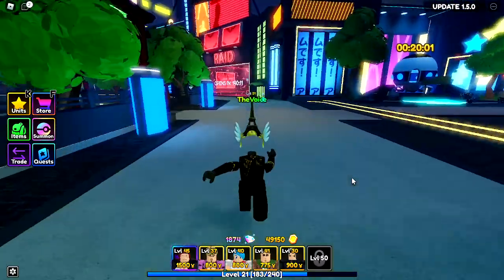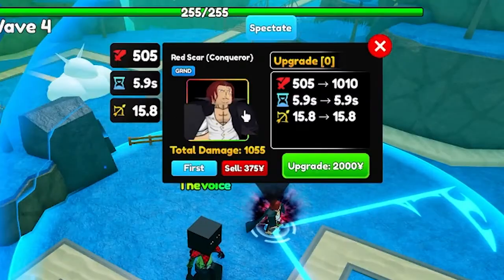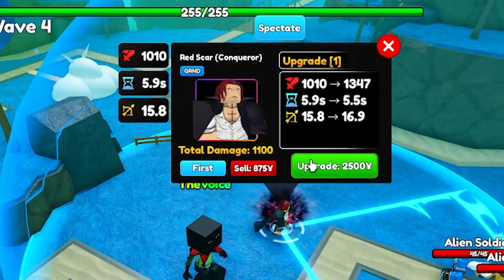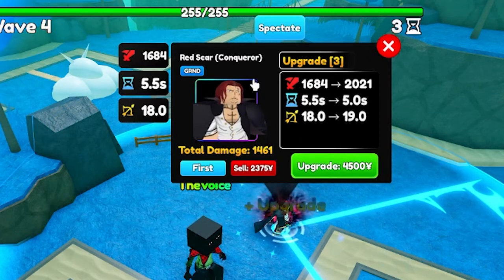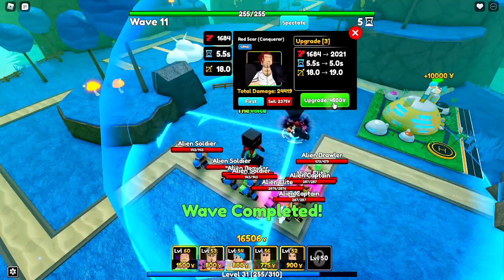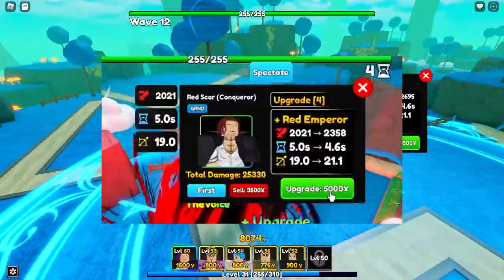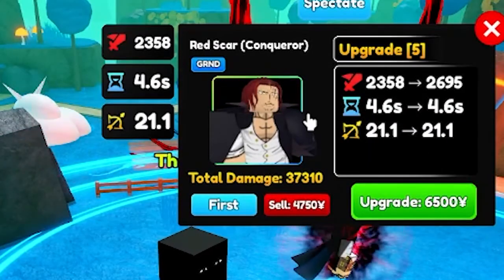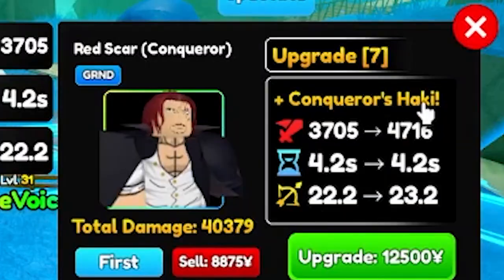And we're actually finna go play with him, and I'ma show y'all his upgrades. Alright, so I'm gonna keep this video short. This is him without upgrades, and here's upgrade one, upgrade two, upgrade three. I'll skip those green shots because I accidentally just clicked without thinking. Upgrade five, upgrade six, upgrade seven — you can see you get Conqueror's Haki.